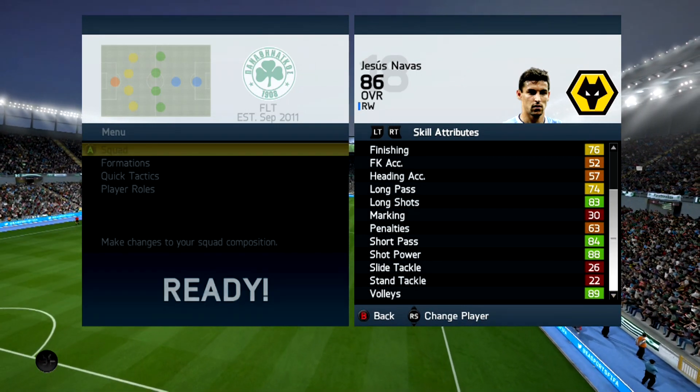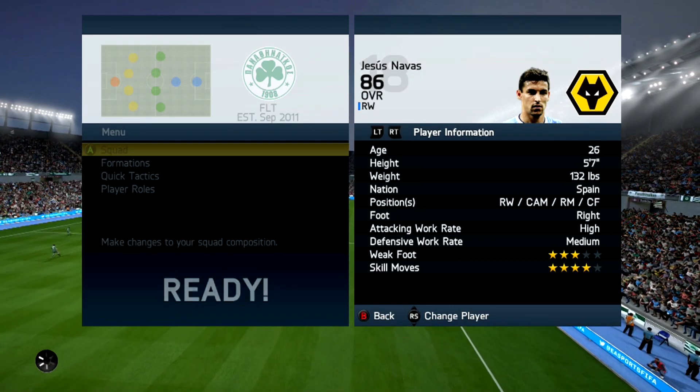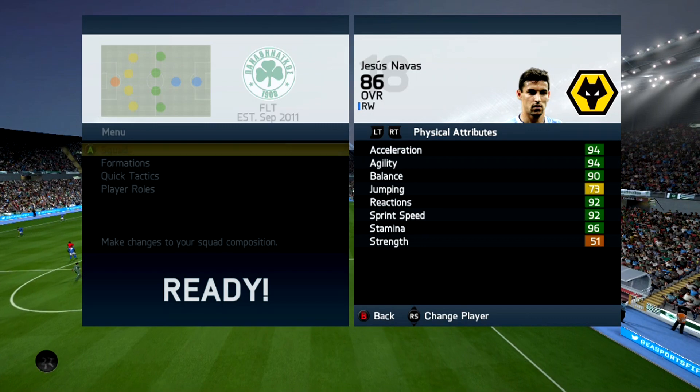If you guys are looking for a cheap and reliable place to get your coins, check out battleair.com — their link will be in the description. Use the code detain to get 5% off. Also, if you're looking for Microsoft Points or PSN cards, the link to that will also be in the description.